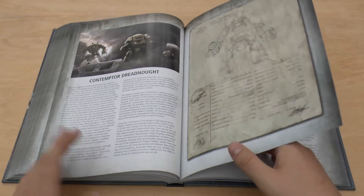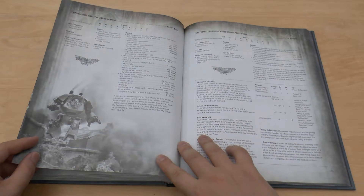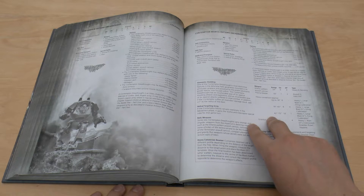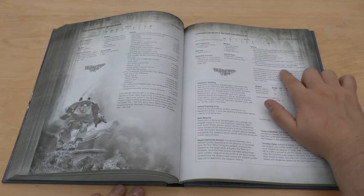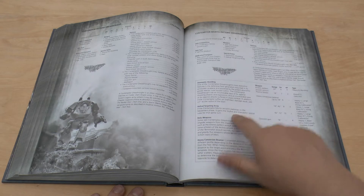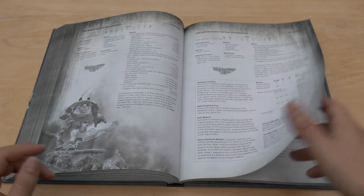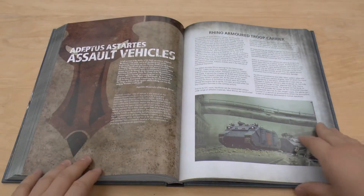Contemptors — yes! Got the Contemptor from Betrayal at Calth. Look at these ridiculously well-posed Contemptors. So you get the Contemptor, then the Mortis pattern — that has two twin-linked turbo bolters, but you can change it to two Kheres pattern assault cannons. And you can also give it a carapace-mounted Cyclone missile launcher. This Contemptor Mortis pattern dreadnought has a helical targeting array — it will gain Skyfire and Interceptor. So you could really give it two twin-linked autocannons and the Cyclone missile launcher and have it as a sort of flak platform, which they don't have in here of course. Just bear that in mind.